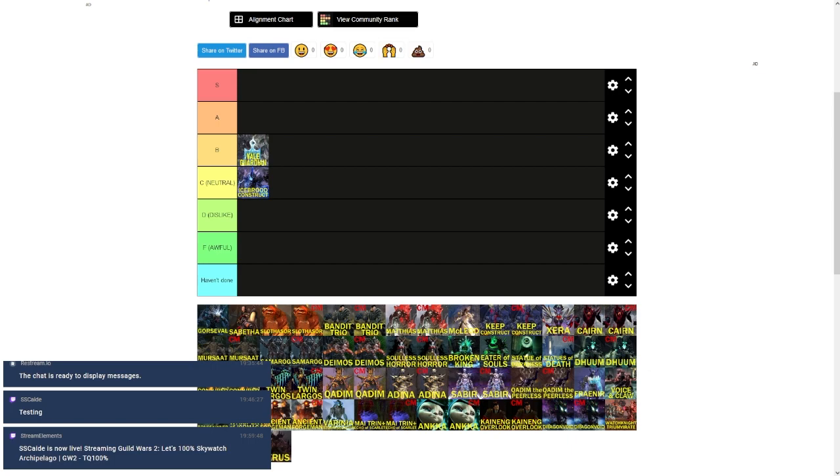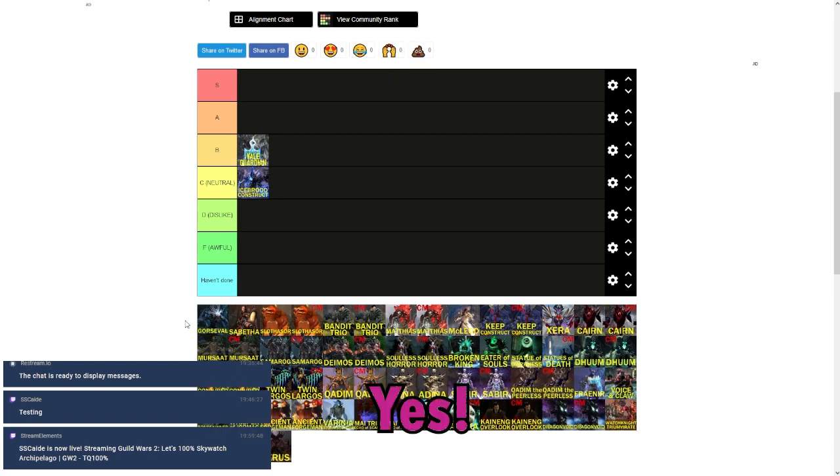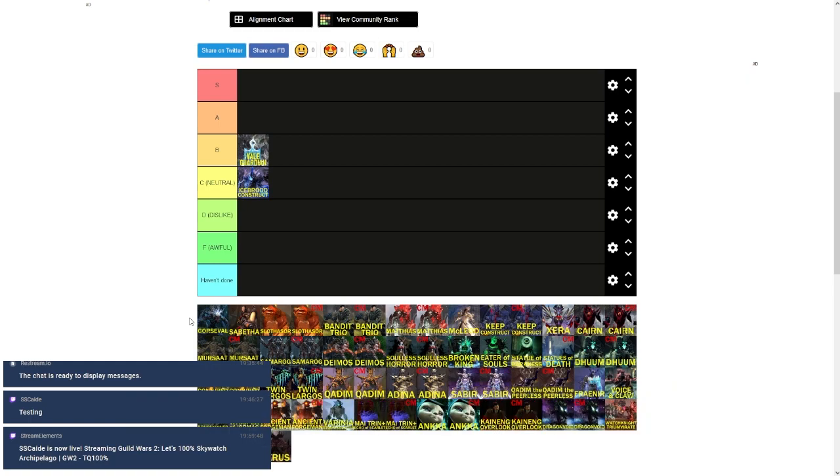Moving on to Gorseval — another entity made up of a bunch of spirits put together. Opinions varied wildly: one person called it S tier, another said F. 'Tongue daddy is S tier.' From a training standpoint I'd say S because it's super easy to train, but judging the fight independently on its mechanics, I'd say B — lower than Vale Guardian.